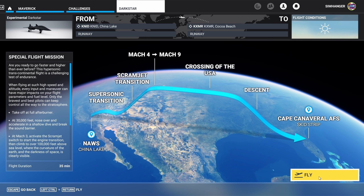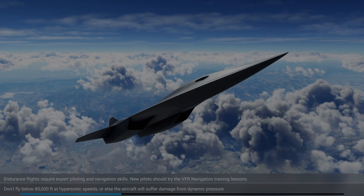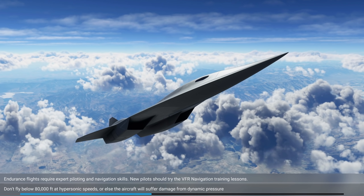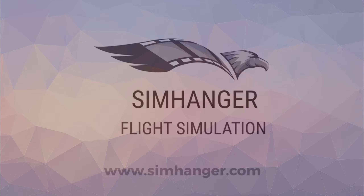It's a fictitious aircraft which I guess owes its origins to the Maverick Top Gun movie. But it provides us an opportunity to fly at 120,000 feet at Mach 9 or above and go from one side of the States to the other in 35 minutes. Fly at an altitude of 125,000 feet — did anybody say Microsoft Space Simulator? Welcome back to the SimHanger. My name's Mark. Thanks for watching and let's get started.